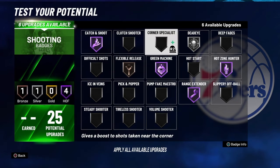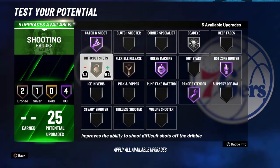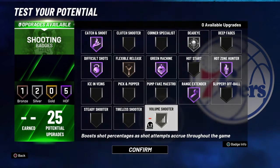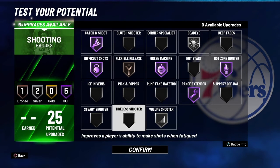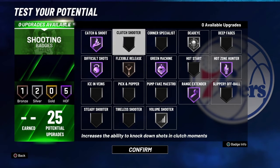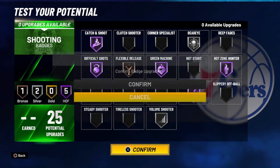You can get catch and shoot because you have so many badges — why not put on difficult shots? You can put in some volume shooter maybe. You can put whatever you want — stylish scorer, corner specialist, even clutch shooter. Clutch shooter is a good badge.